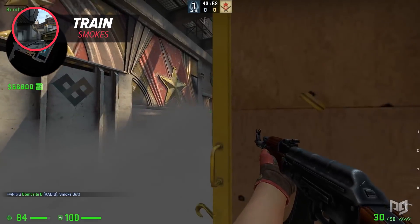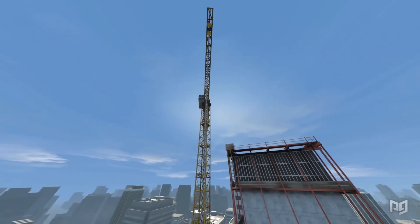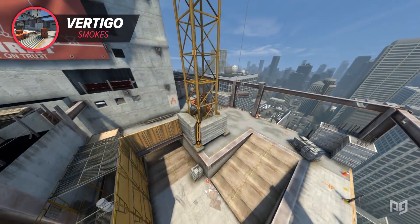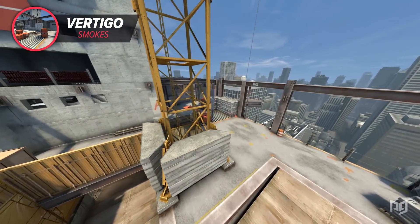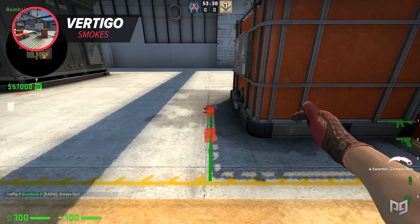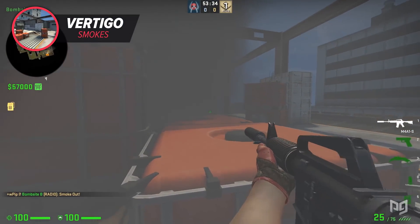For the final map we have Vertigo. Even though it might not be played as much, knowing one-ways here is a great idea and will win you many rounds. The first smoke is really simple and doesn't need to be too precise — just line yourself up flush with the shadow of the red box and right-click a smoke toward the top of it. You'll have a nice one-way to ruin any B pushes.